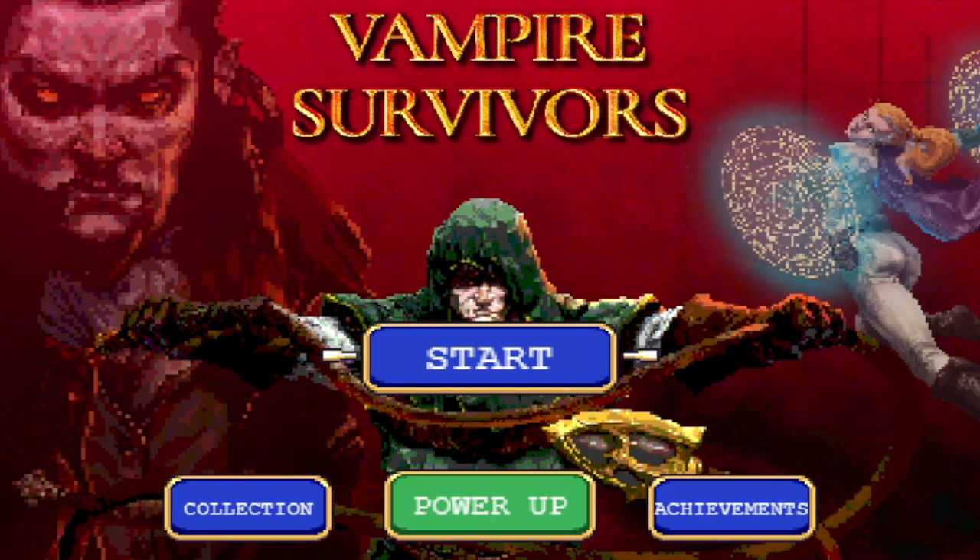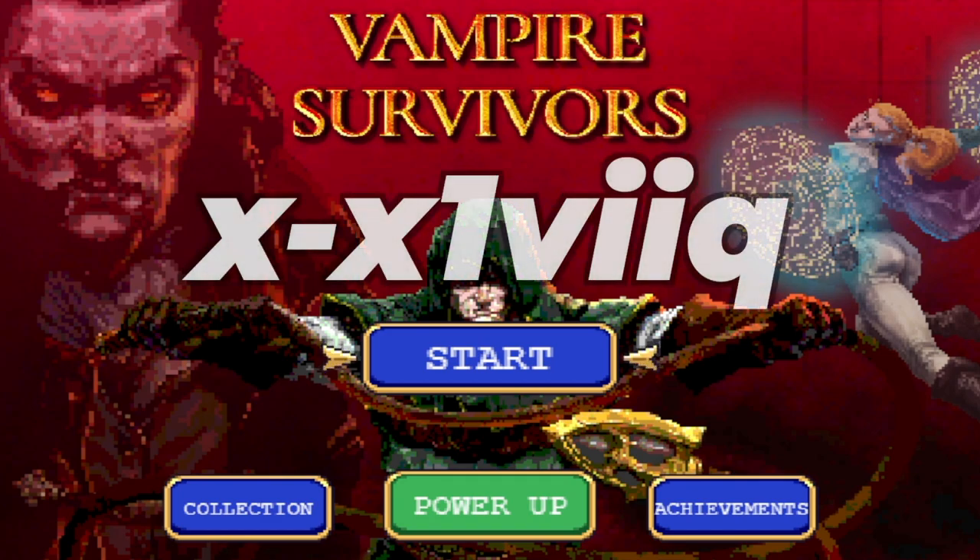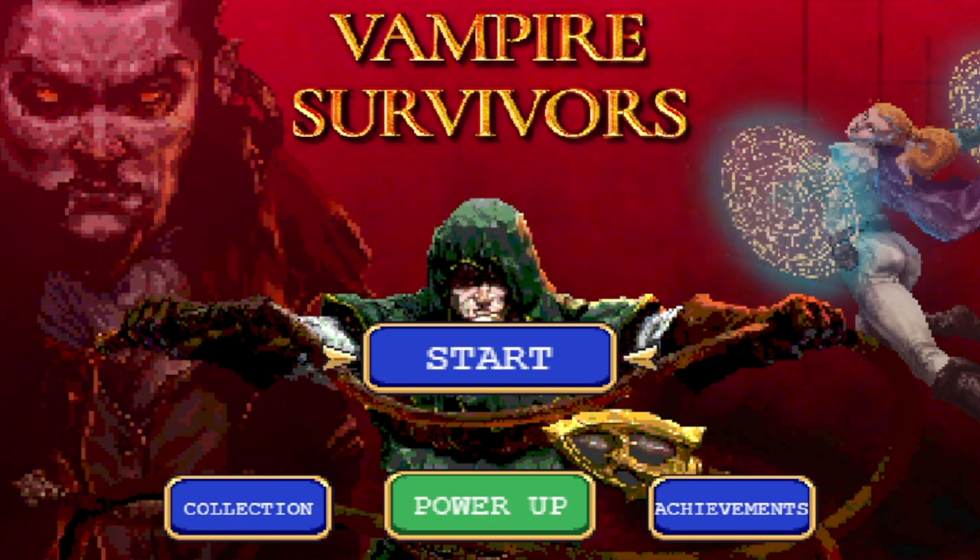The first hidden character is called X-. You need to be at the main menu — that's the menu with all of the little buttons: options, start game, etc. Type the following very, very quickly: X-X1VIQ. That's X-X1VIQ. Type that really, really fast. You'll hear a little chime letting you know that you've unlocked the character.